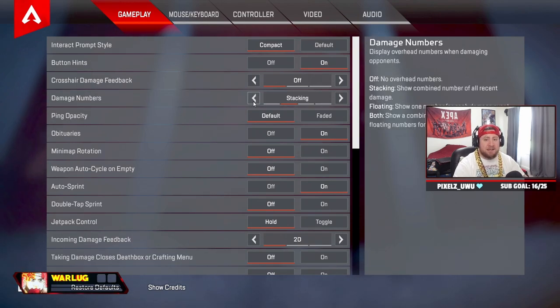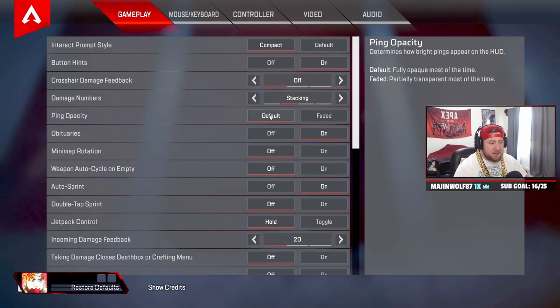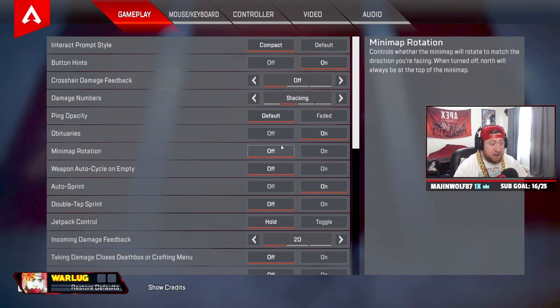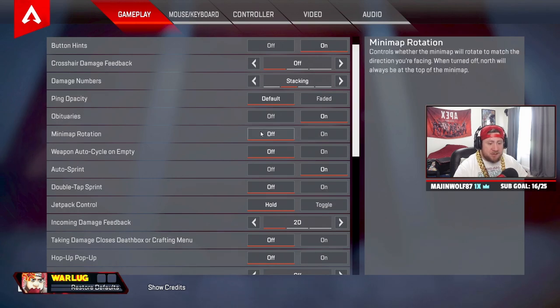Damage numbers stacking — I like this over floating or both because it gives you a more exact detail of how much damage you've done, so it's easier to communicate with your teammates. Ping opacity — default is fine, you can do faded if you want. Obituary is definitely on — you want to see how many people are dying, especially in tournaments.